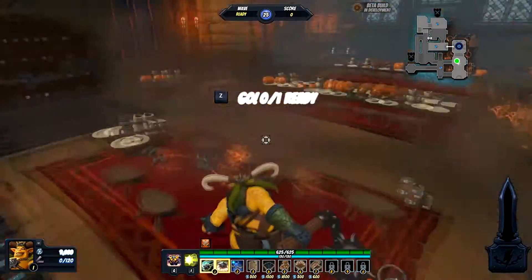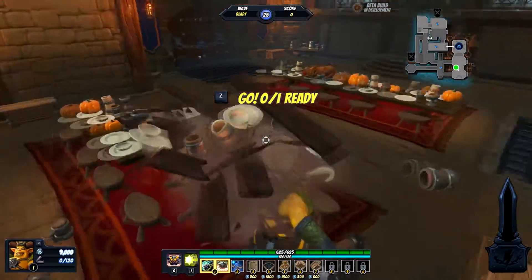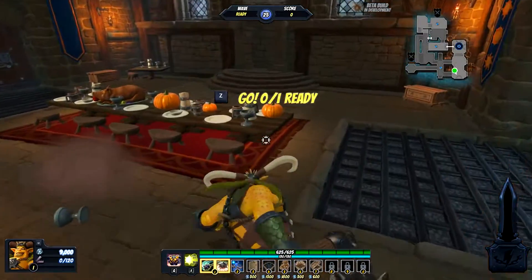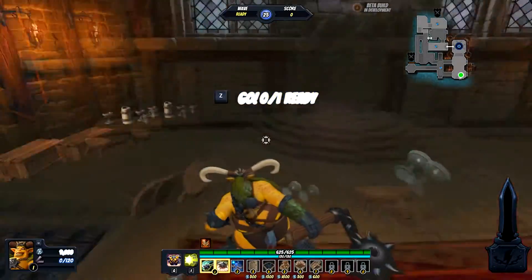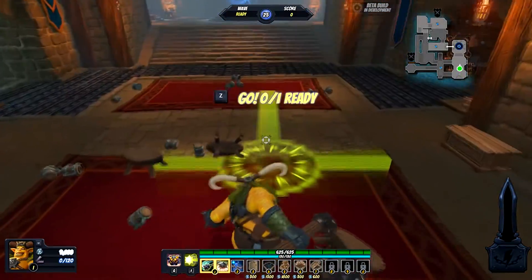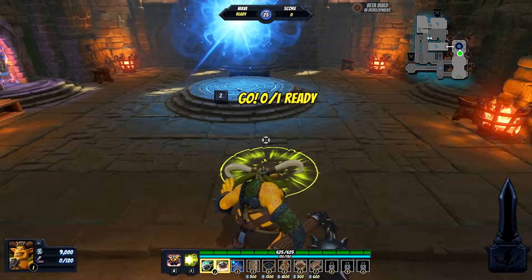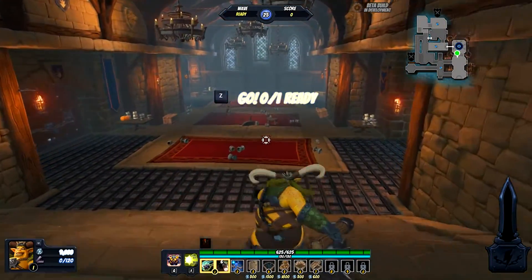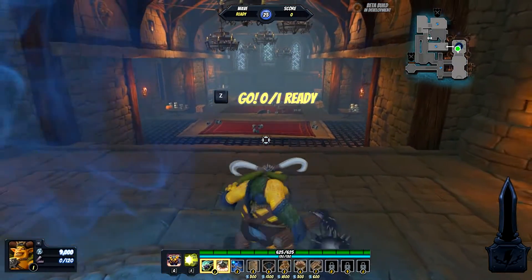Bianca doesn't have too many attacks that deal more damage than her regular attack, but the base damage for all of her attacks is super high, so you don't really have to worry about which attacks to choose. Basically, her regular attack is a cleaving melee attack that hits a wide area. Her right-click attack is a small AOE that you can give slow abilities to via weavers later on.